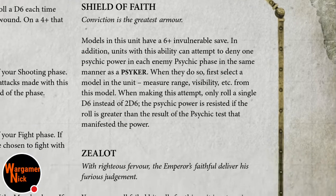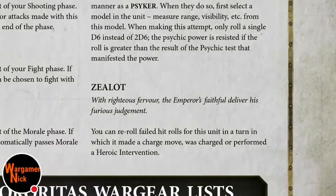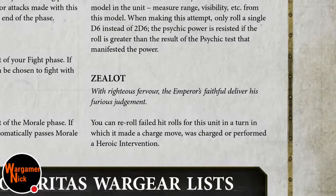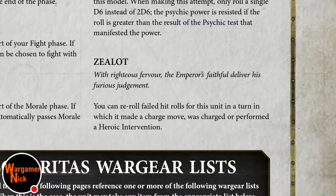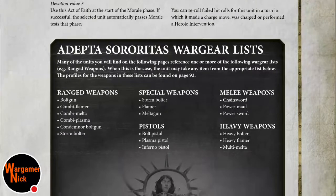Shield of Faith is an ability rather than an Act of Faith - models in this unit have a six-plus invulnerable save, and in addition can deny psychic powers. You only roll a single D6 - it's good, not awesome, but it's good. Zealot: re-roll failed hit rolls for the unit in melee. That's cool.